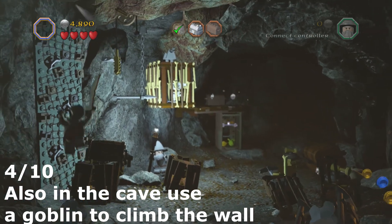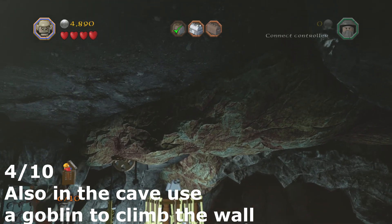The fourth minikit is just next to the third one. You need to use a goblin and climb up the wall and the minikit's at the top.